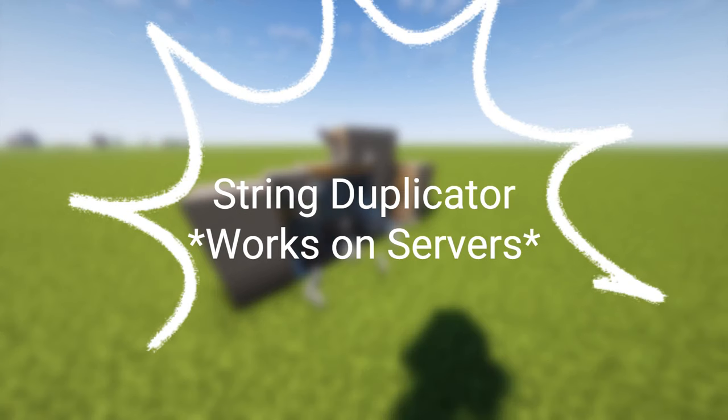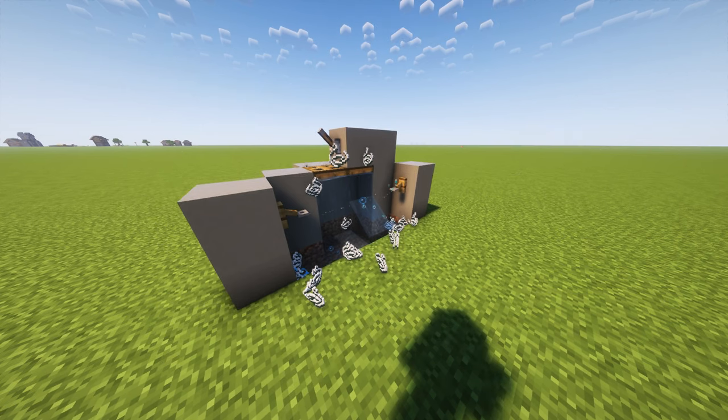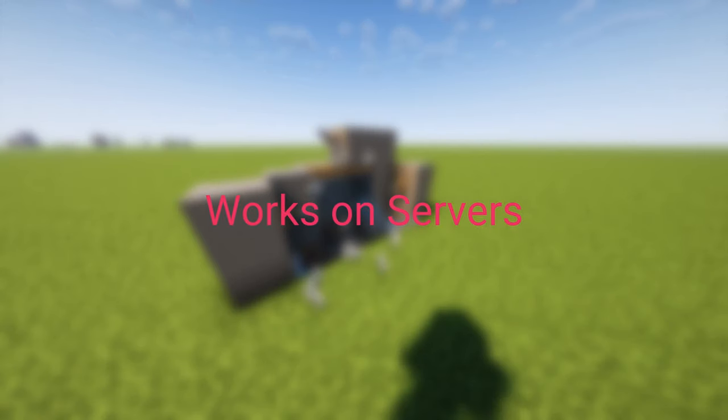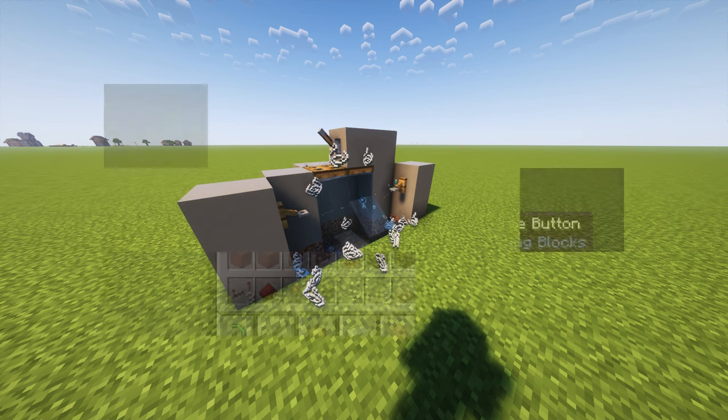Today I'm going to be showing you how to make a string duper. As you see in the picture, this is what you're used to making, but sometimes the string duper doesn't work. Servers patch the string duper and make it impossible to string duplicate, so I have come up with a machine that works on servers. I have tested it on servers, I've played it on servers, and it does work. It's super simple to make, low cost on materials — all you'll need that's different from the original string duper is a little bit of redstone.